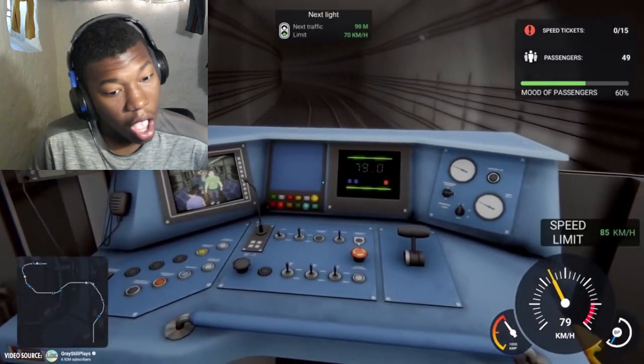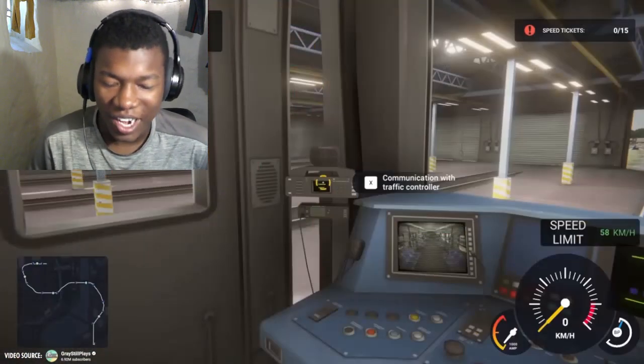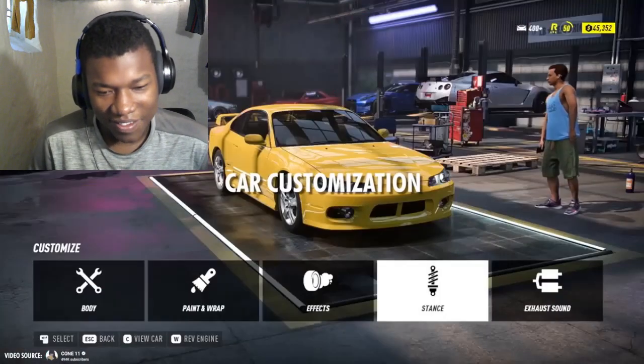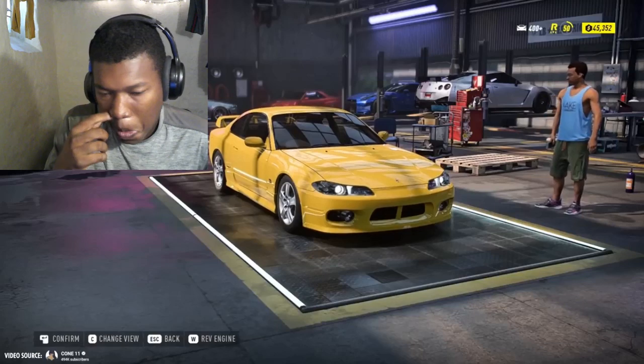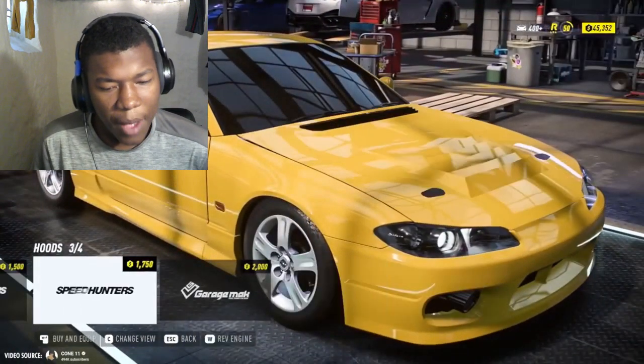In GTA 6 you'll be able to explore the bustling cityscape in a whole new way by hopping on the metro train. That's actually pretty fire — I like that as a mode of transportation and a new way to explore the city.